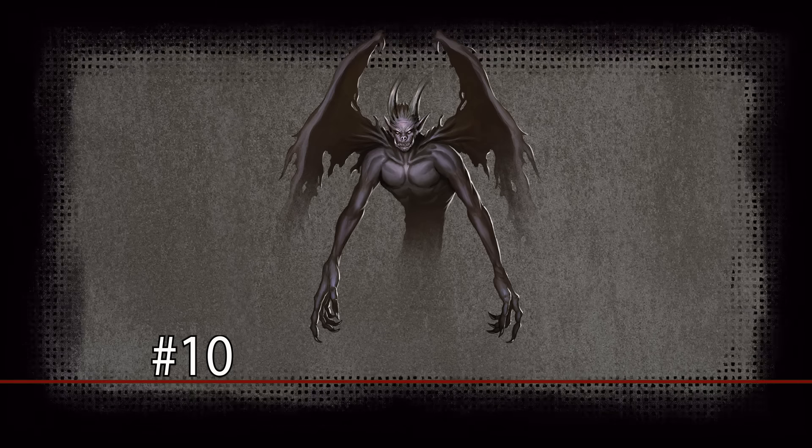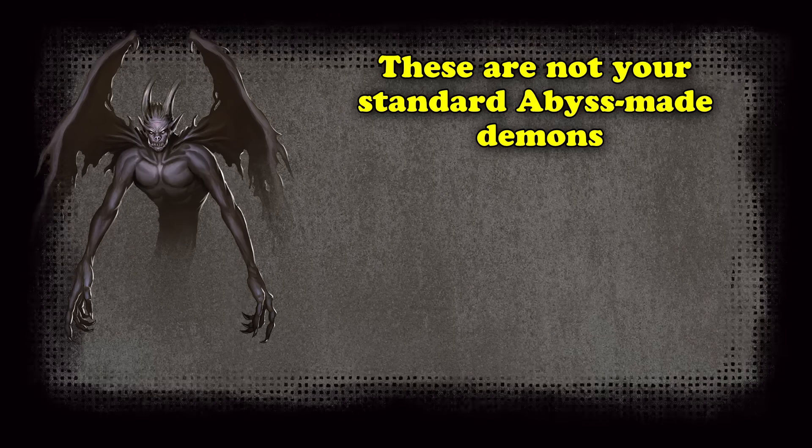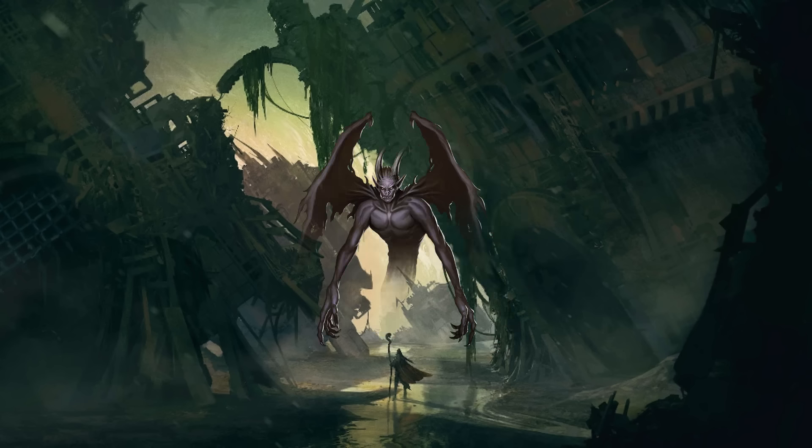Starting off our list with a fiend that slinks in the shadows, at number 10, we have the Shadow Demon from the Monster Manual. This demon is not naturally occurring, but instead is formed from the remnants of a demon that could not fully reform in the Abyss. It likes to hide in the shadows and attack from there, hence the name.